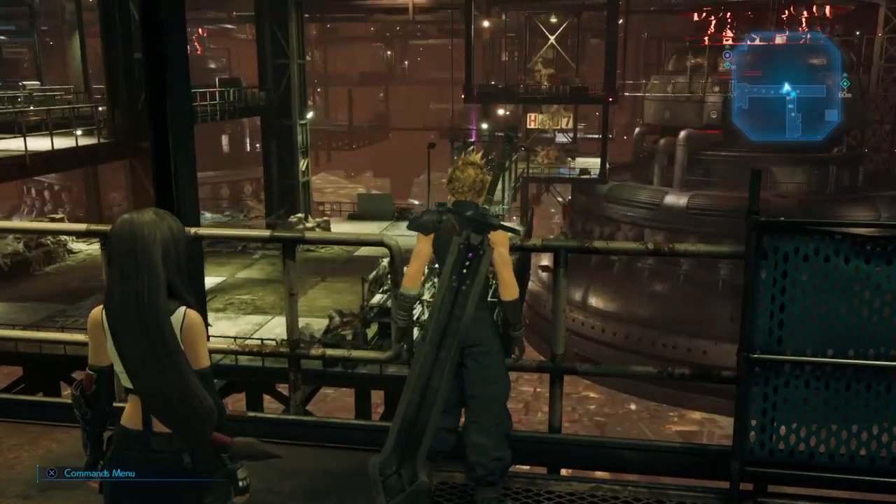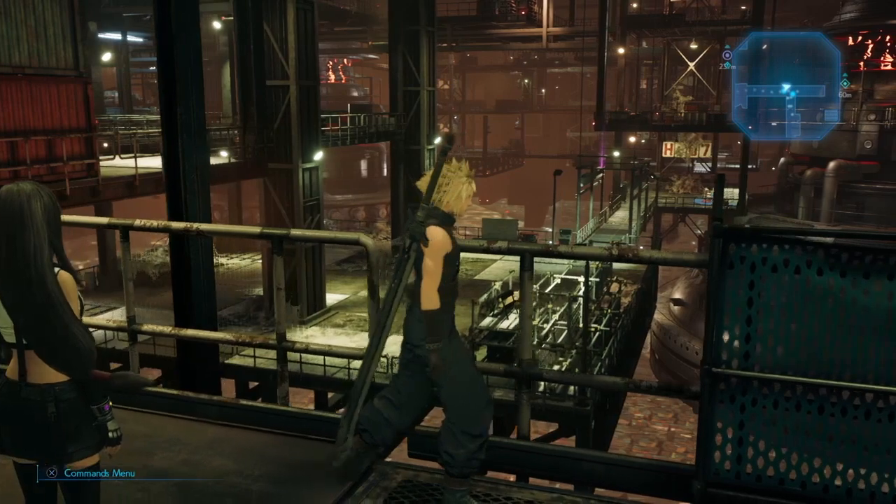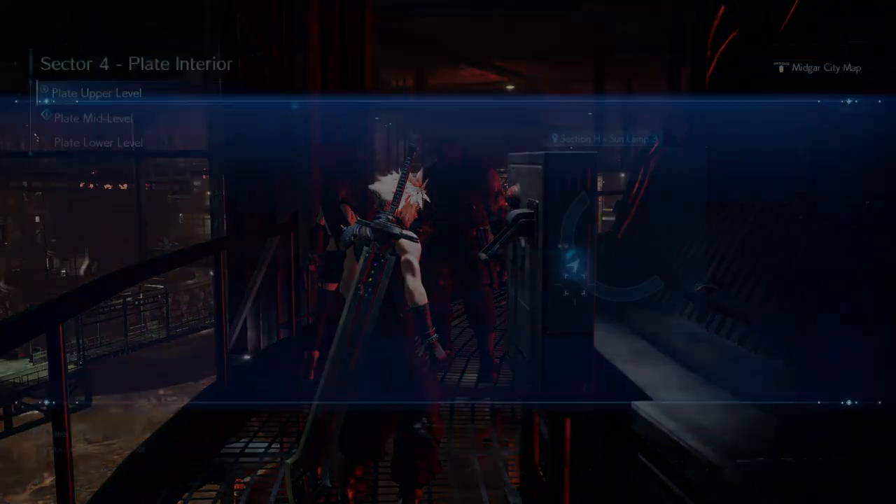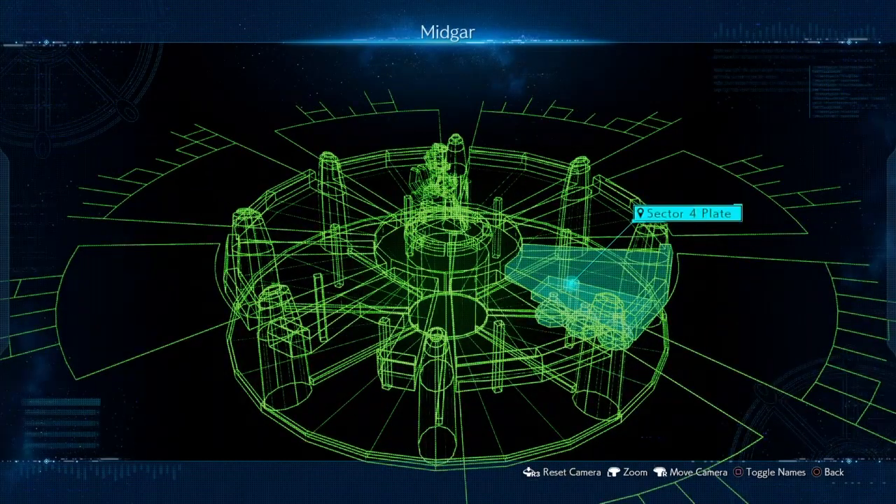You see something pop up on the screen — that is how you can get an elemental materia as well as a magic materia. Once you're here at the last reactor, you flip on the switch and you're pretty much done with this part of your mission.